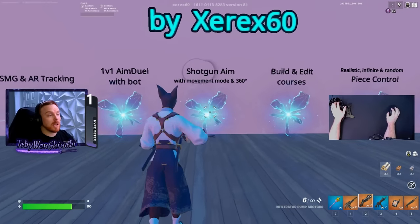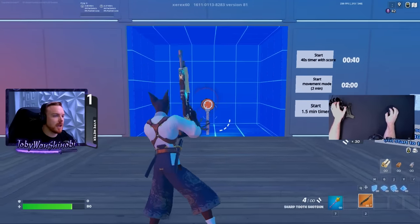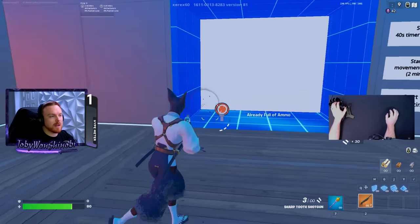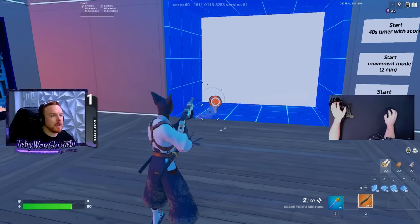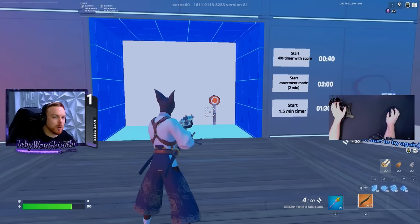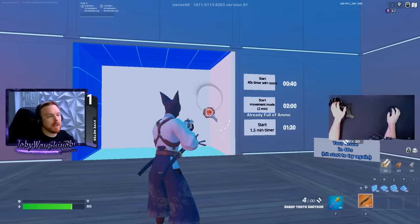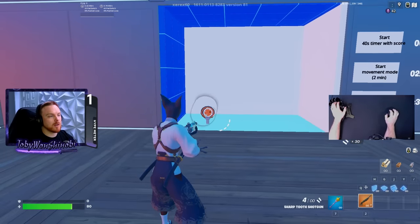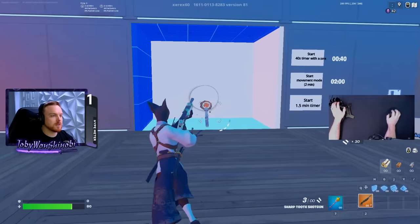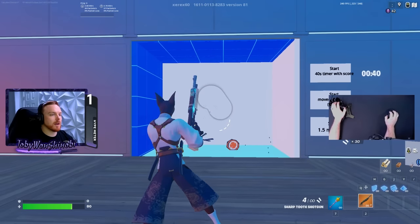We're going to go into the area called the shotgun aim with movement mode 360. A lot of people will come into this room and actually start shooting these targets and use this as their shotgun aim warmup — it's not good, don't do this. It doesn't matter how fast you shoot. If you miss and just hit like the arm of one of these targets, it still counts as a hit — and that is exactly what we don't want to be doing. That is instilling bad habits if we're hitting for 30 damage and we think it's good.